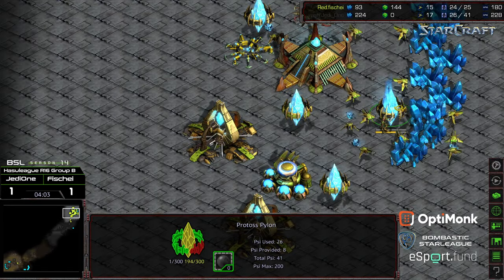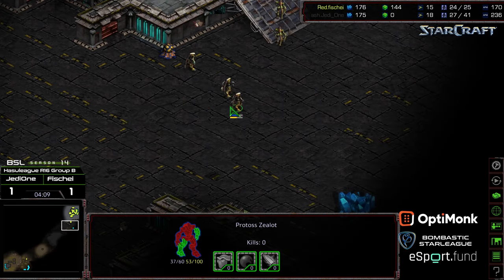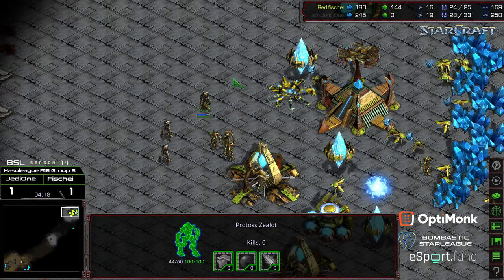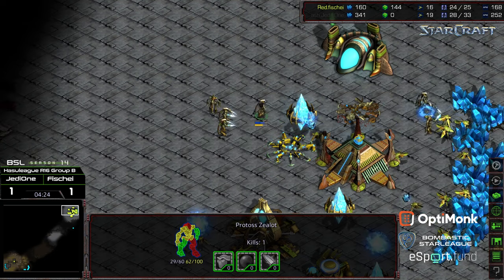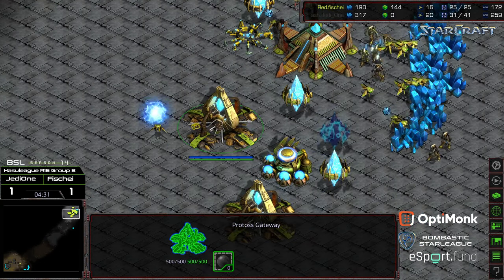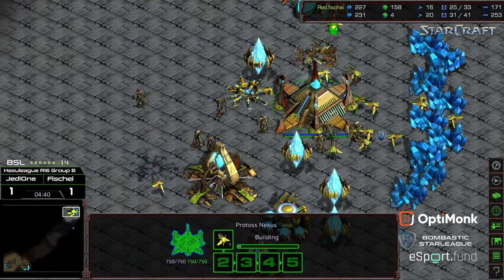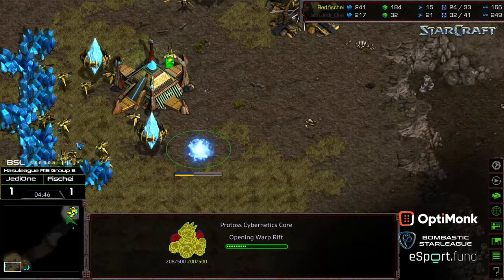Jedi 1 was able to take down a few probes, but at what cost? The cost is going to be two pylons and a gateway. Jedi 1 is all-in, so he's going to regroup and try to get alongside that shield battery and once again dive into the probe line. However, several zealots are there to greet him. Even though he's done a decent amount of economic damage, I don't know that it negates everything that's happened. Let's take a look at his base — he's got two gateways and a cybernetics core warping in — he's trying to reset the match.